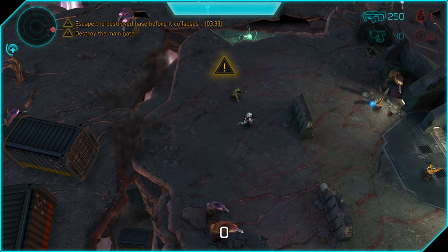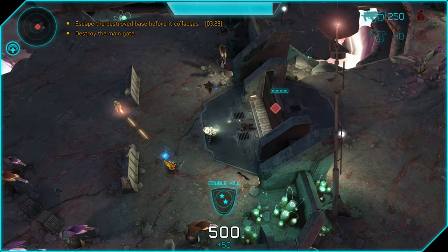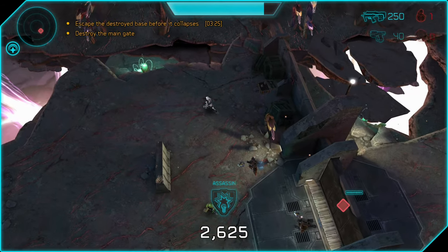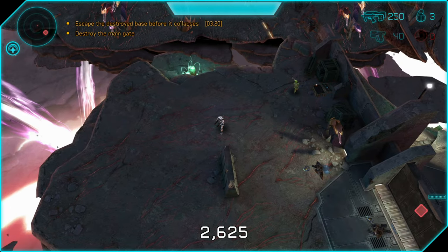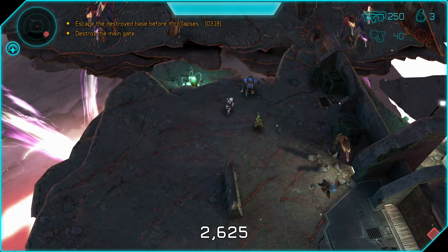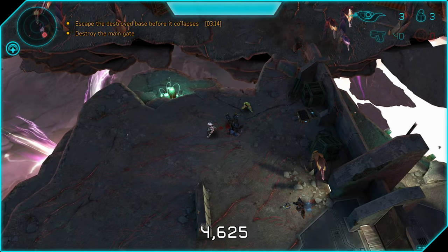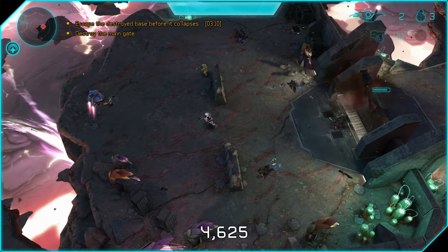Starting off with D1, we're going to kill these three grunts right off the bat — just melee them to death, no need to waste any ammo. Then we're going to go up to the top and grab some grenades out of this crate. There is a gate blocking our progress to the rest of the mission. We're kind of stuck in here to start, but we're going to melee these brutes as they come up. There's an infinite supply of jetpack brutes that land, and we're going to grab their brute shot.